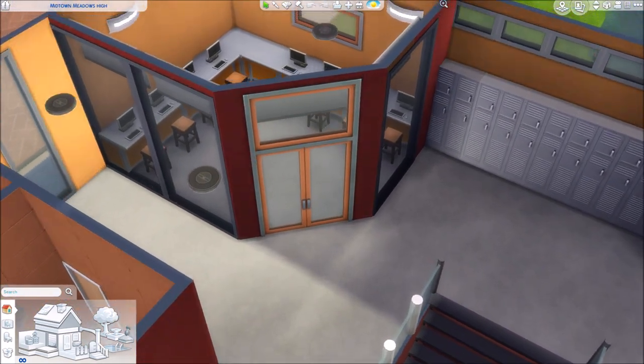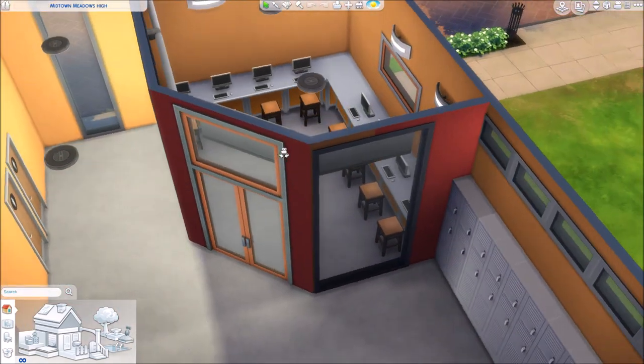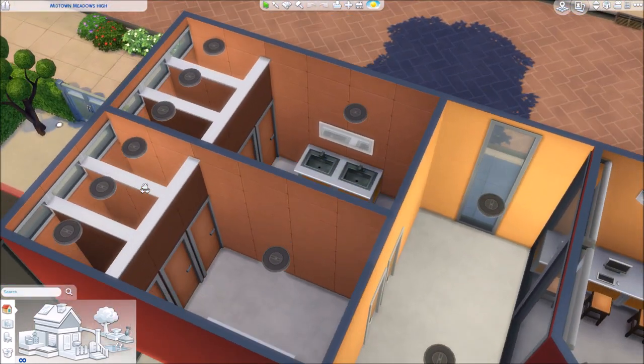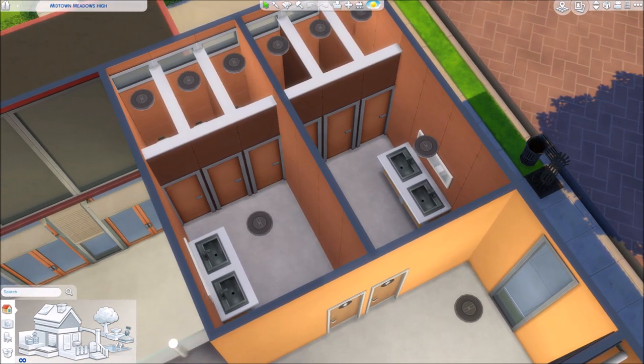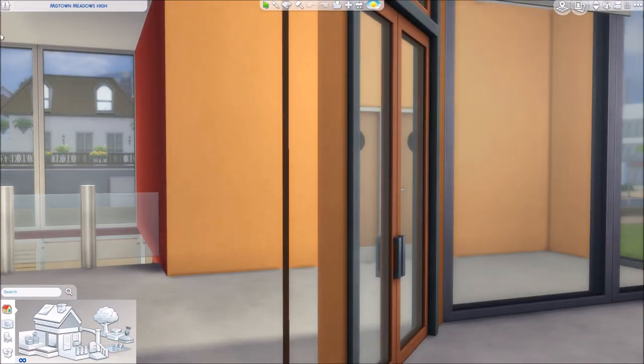There's a lot of orange and red. Here's the computer room, and then here's another set of bathrooms on the second floor. Again I made it kind of small, so there's only two sinks and three bathroom stalls.